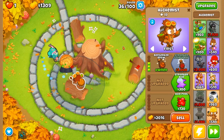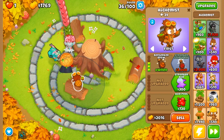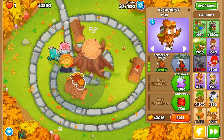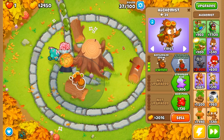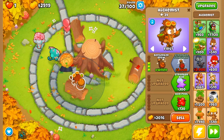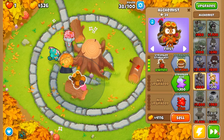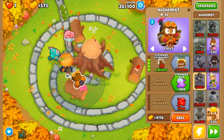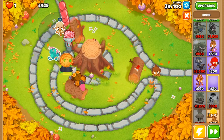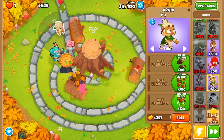We're almost at 1500 — halfway to being able to afford stronger stimulant. From the looks of things we should be able to afford it at the beginning of round 38. We're going to be able to grab an additional druid just to assist our towers, since we do want a little bit of added popping power especially at the start of the game. Let's throw down our first druid — we want that Obyn buff, so we're going to place him in the top right.